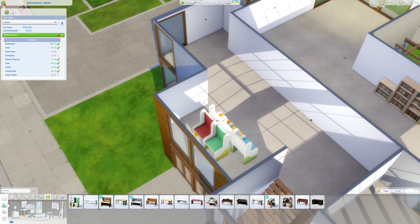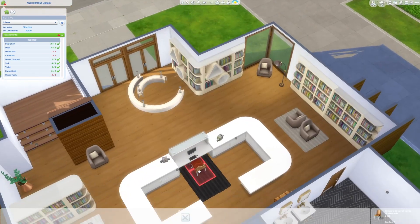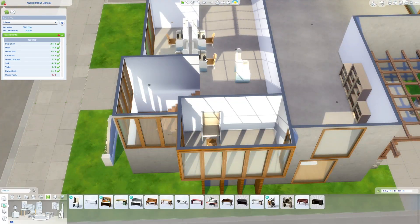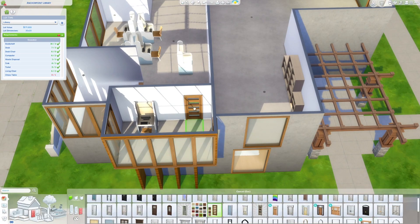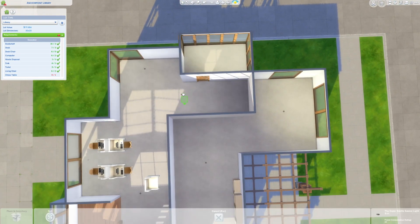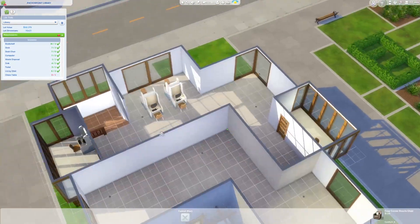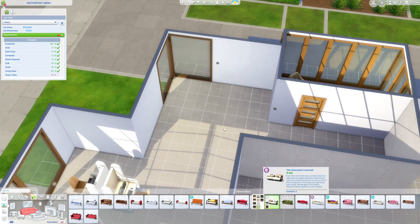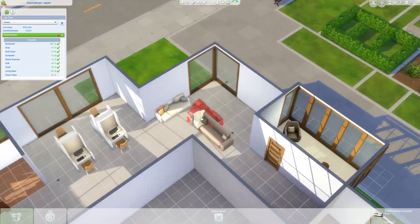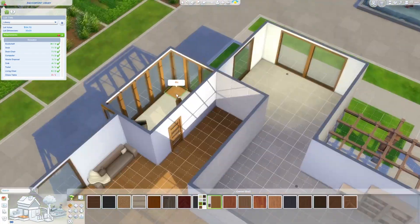I first thought about color coding the restrooms but decided to keep them neutral. The private study rooms each have a computer and a chair in the corner — no special bookshelves. They're more like private little study rooms where your Sims can go to write a novel, do some work, or have a private video chat.